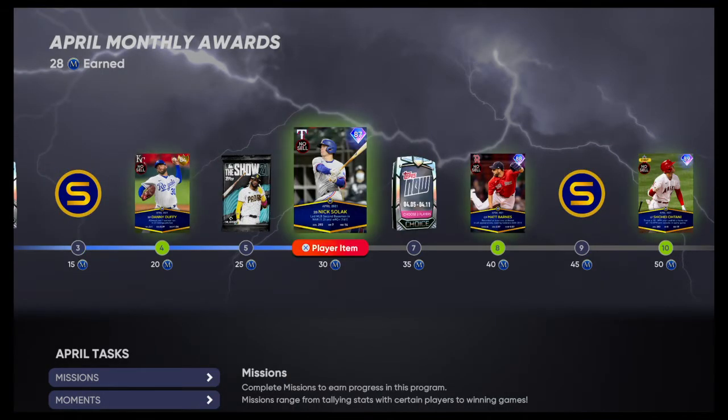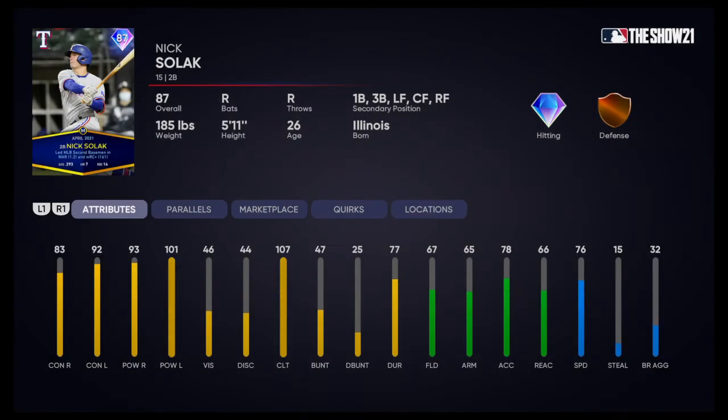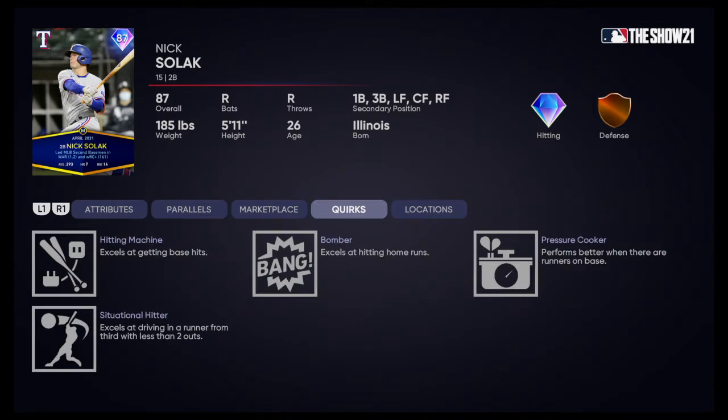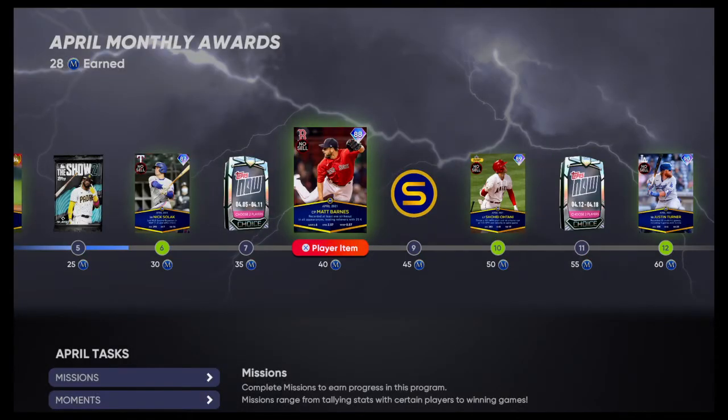We finally hit our diamond stage and a good card here — Nick Solak. He's a second baseman but can play first, third, left, center, and right. He doesn't necessarily field well at all those positions, but he's got 76 speed so he can roam the outfield and handle the middle infield well. Good hitting stats: 92 and 101 against lefties, 83 and 93 against righties. Not the best vision at 46 and 44 discipline. Solid card, nothing wrong with that — he's got a few quirks but nothing crazy.